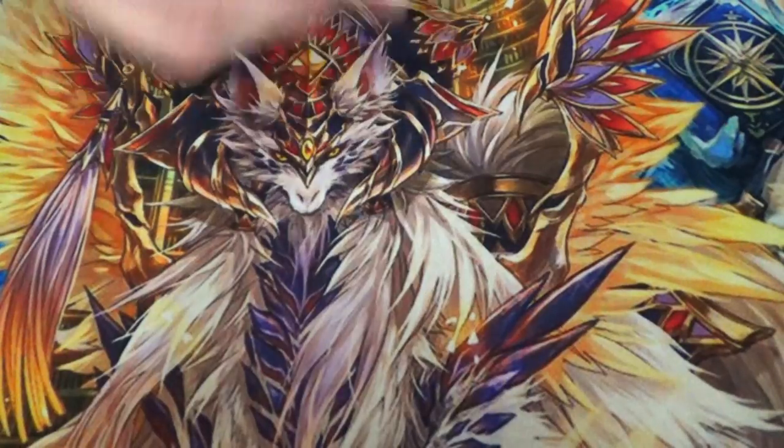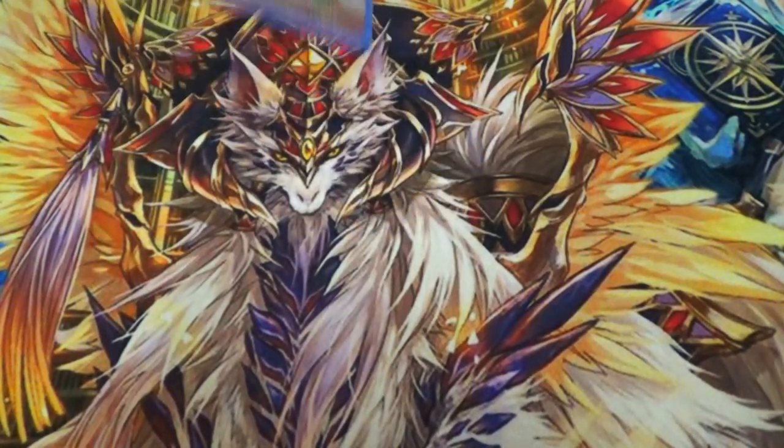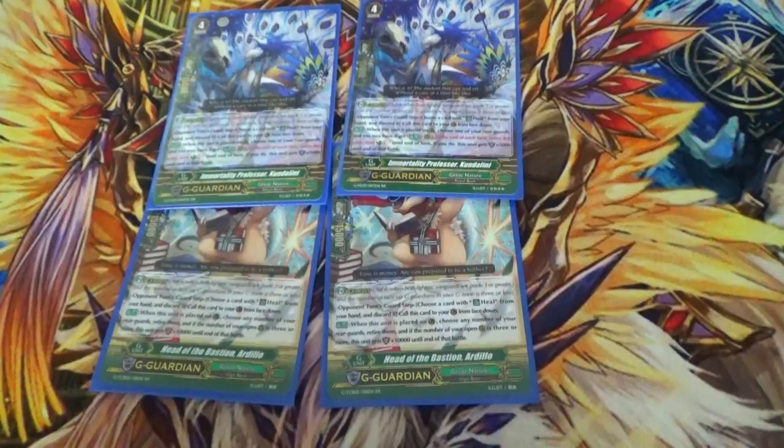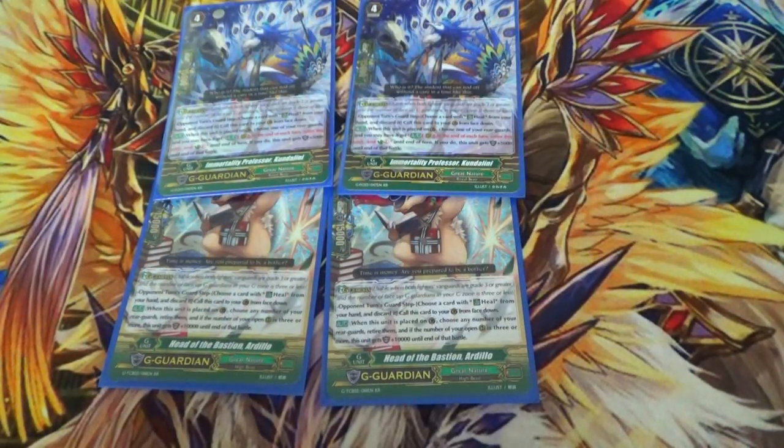One Seabreeze, because why not — this is mostly what you're gonna be flipping with Afonk. Two Ardillo and two Kundalini. You use counterblast a lot, so Kundalini can kill off a Duckbill in the back row and get your countercharge back. Ardillo — a lot of your stuff dies all at once, so if you have three or more open rearguard spots he's plus 10k shield. These are fine. You don't need to run the unflippy G-guard — you're not trying to go for GB8 — and you don't need Almiraj because you don't really need a field when you start your turn.